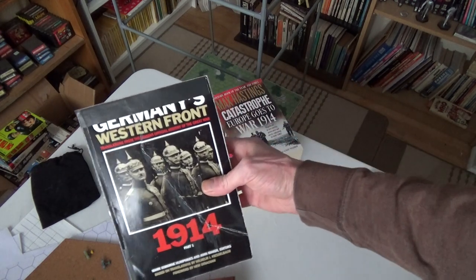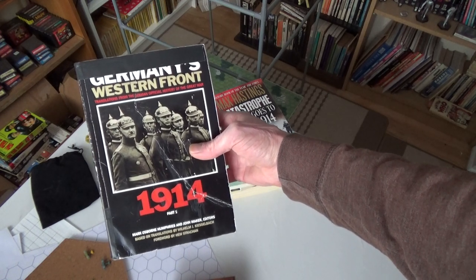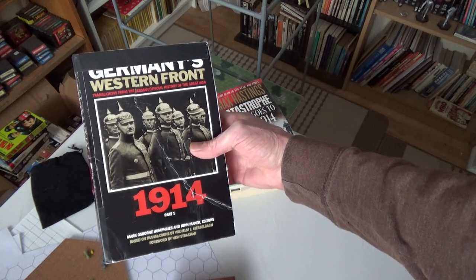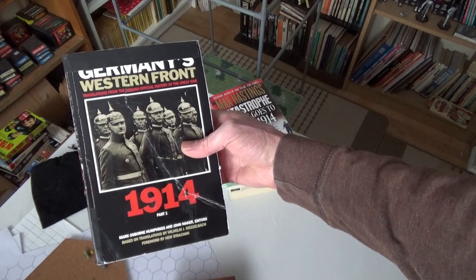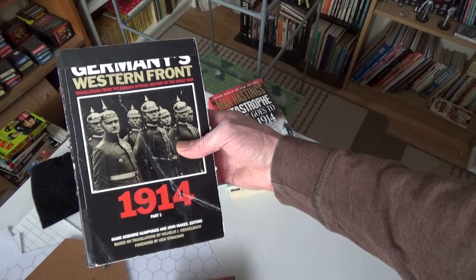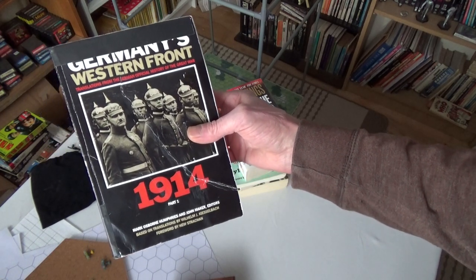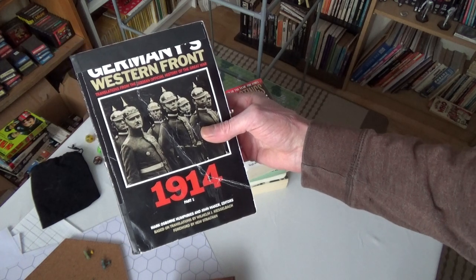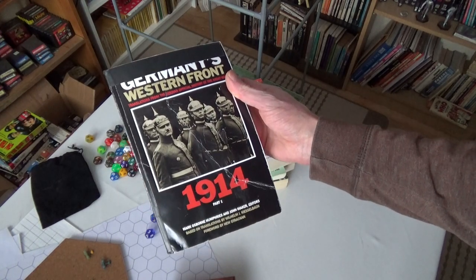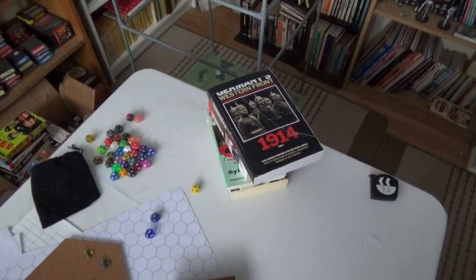Part of my book got cut off, and this one is 'Germany's Western Front: Translations from the German Official History of the Great War 1914, Part 1.' The first person who let me know about this book was a YouTube guy who just keeps popping up - I'll find his name later. He did a bunch of these, and I found out there are like six parts to it. I really want to take a look at this.